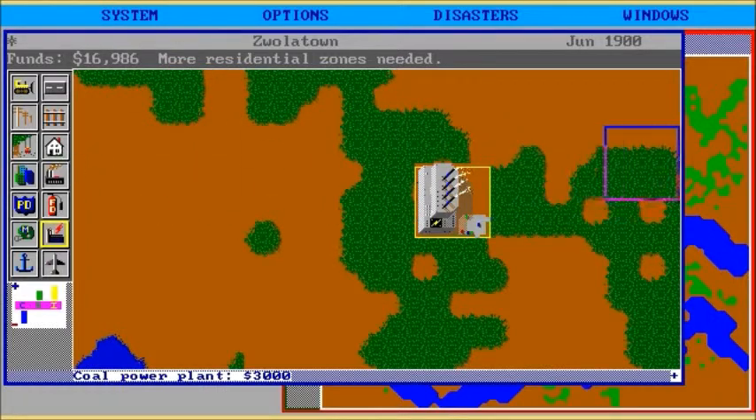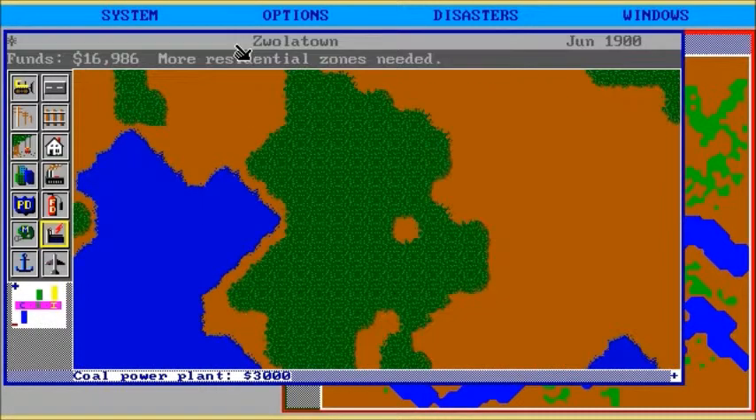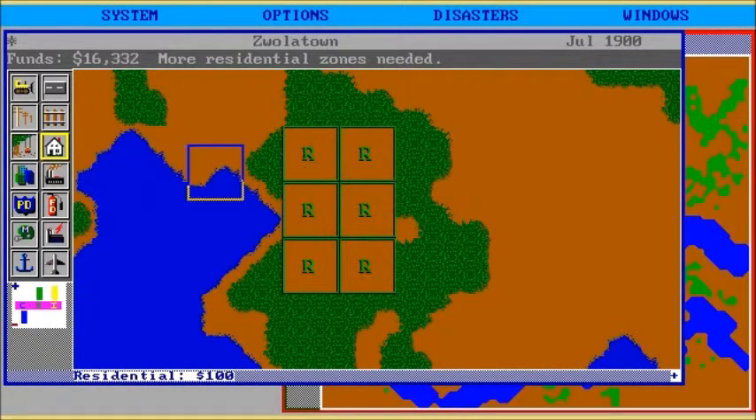So now we want residential, so I'm going to go over here, because we don't want to build houses next to the power plant, do we? Who'd want to live there? We'll build them next to the water for the wealthy people. The highest used to do blocks of six. It's probably too much residential, but I think we'll be okay.